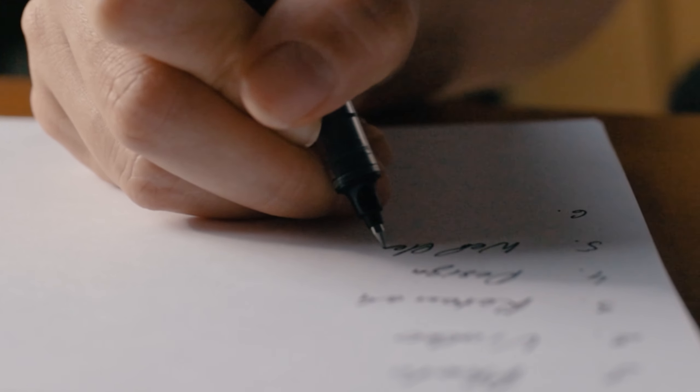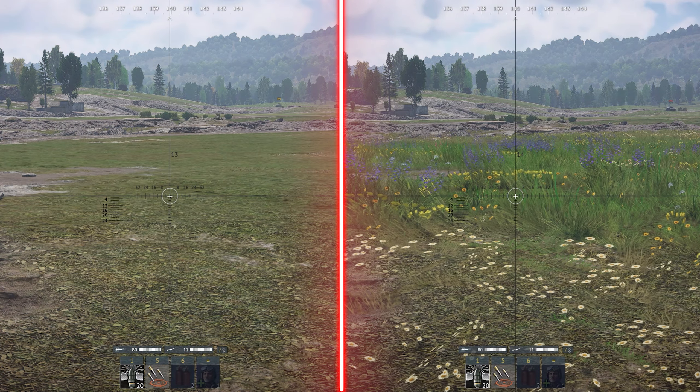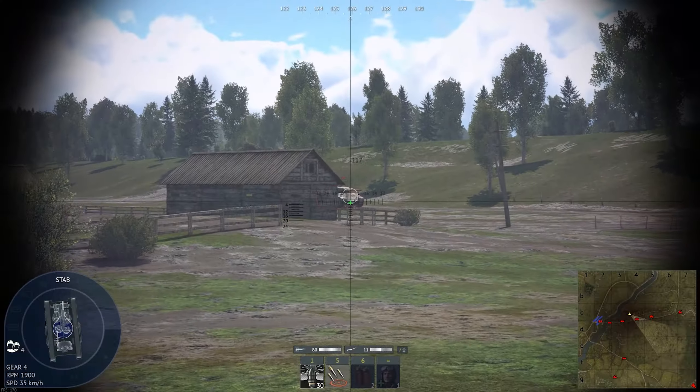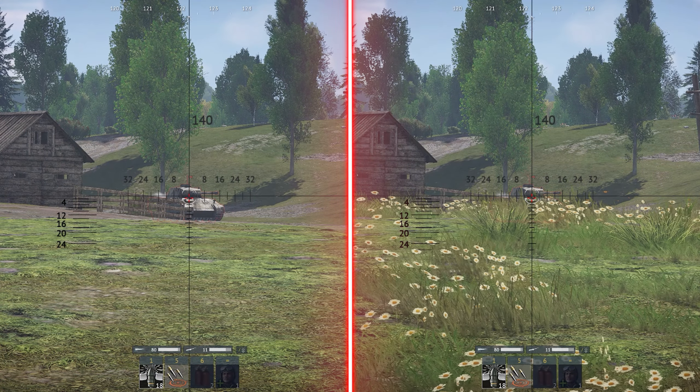Take note of the basics. First off, disable grass in the tank sight, since it's only for aesthetics, not convenience. Trust me, it gives a huge advantage in battle — not just for an FPS boost, but also for spotting enemies easier. You'll see a clear example on the screen, and it's just one button.